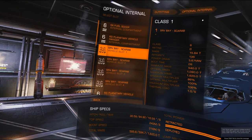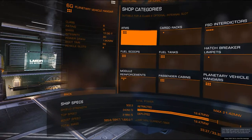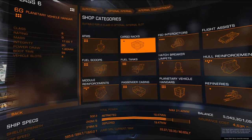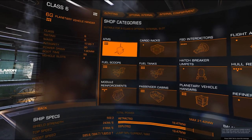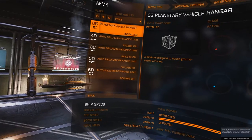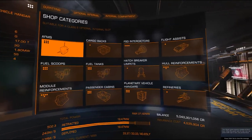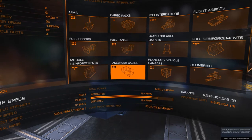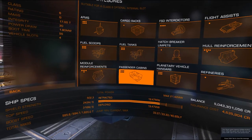Optional is where I have fuel scoop, planetary vehicle hangars, and many more, including cargo racks — they only have class one here, some have class six. And there's the auto field maintenance unit. You can add passenger cabins to your ship as well.